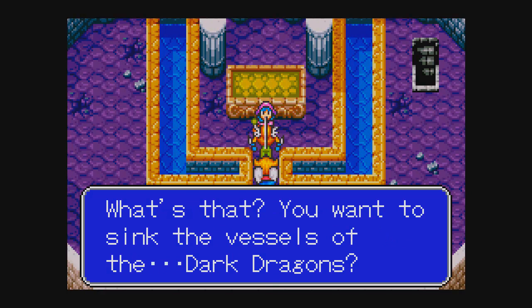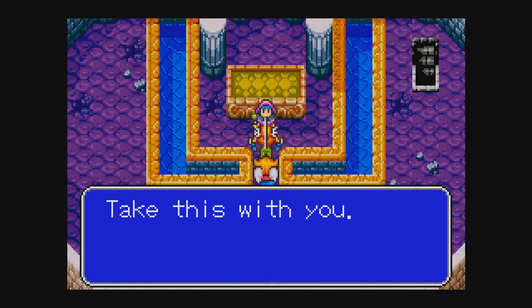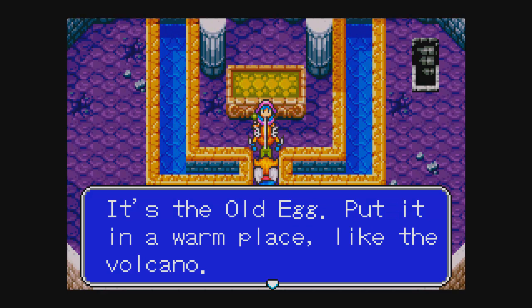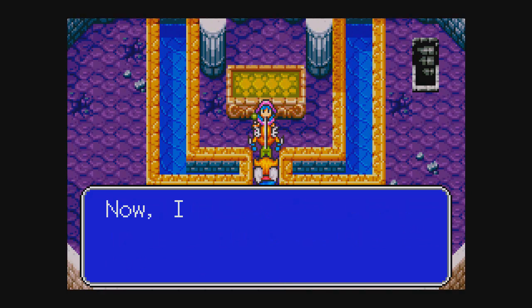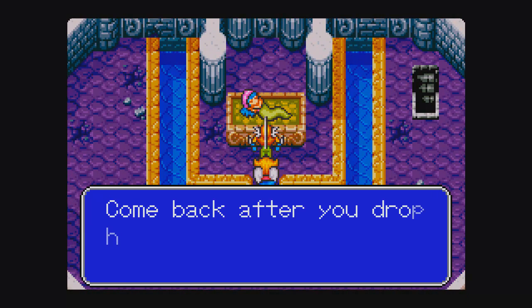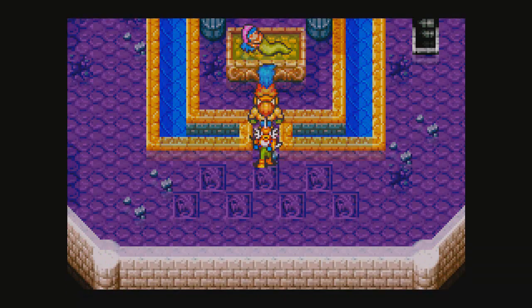What's that? You want to sink the vessels of the Dark Dragons? Take this with you. I didn't get the old egg — wherever that is. What's the old egg? Put it in a nice warm place, like the volcano. It will hatch, and the bug inside will cause a typhoon. Now I'm going back to sleep. I'll be back after you drop the old egg until the Oshima comes out. We will do that.